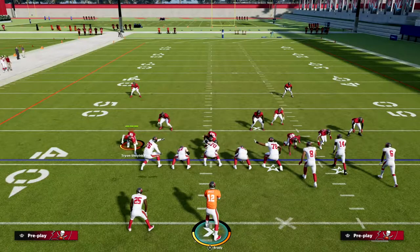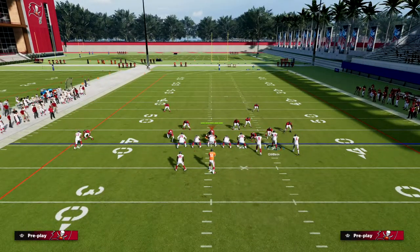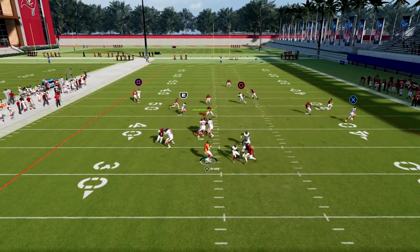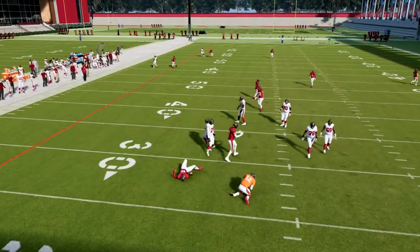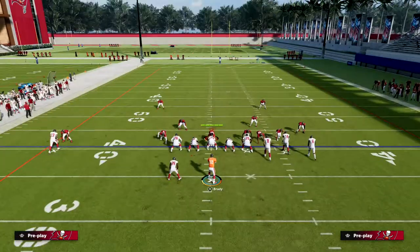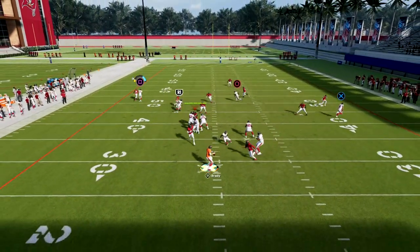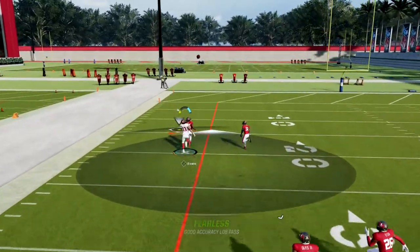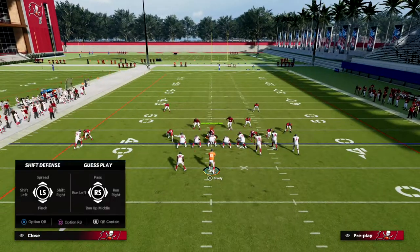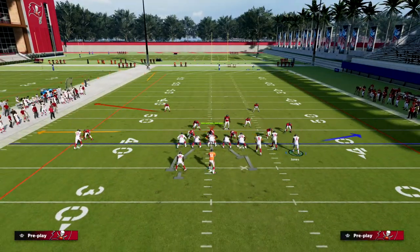We're going to build around the crossing route against man to man. What we're going to do is slant the slot receiver, motion them across, and snap it right there. We'll have really good protection — if they don't blitz, the tight end will go out. The idea is we want to look at the fade on the left first as our first read. That glitchy fade can actually get over the top pretty well, and it's also a great route to user catch if you have a good one-on-one receiver.